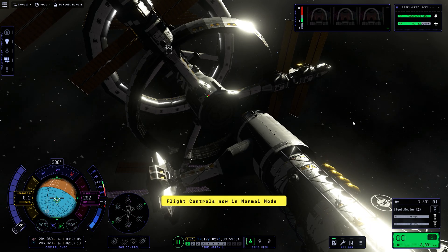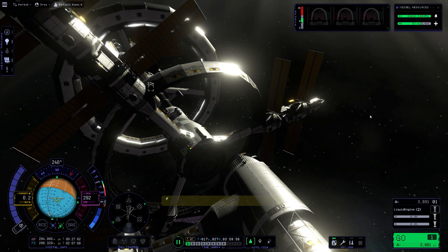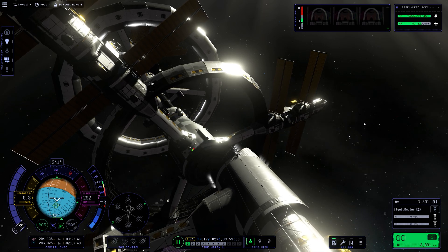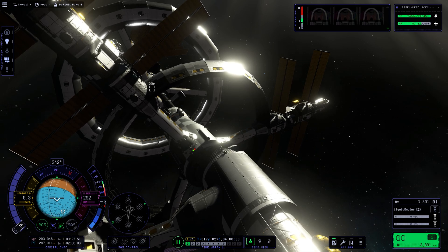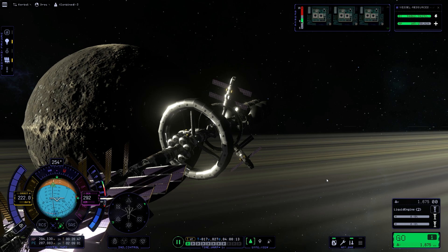Here we are, about to do the docking — this took ages, just getting it into position. The RCS thrusters were all pretty much on the top of this stage, so trying to move it around was just challenging. I should have had a few all over the place. But we are now finally docked — all four stages.